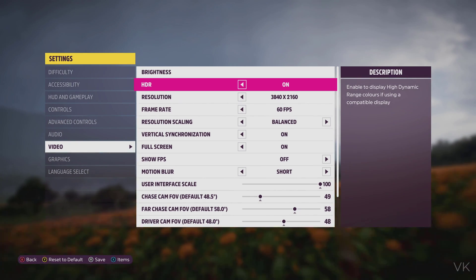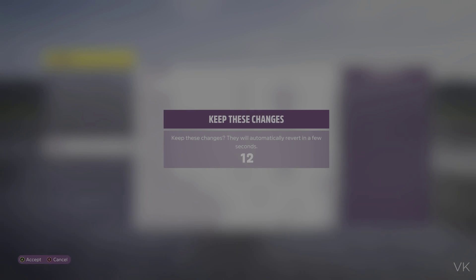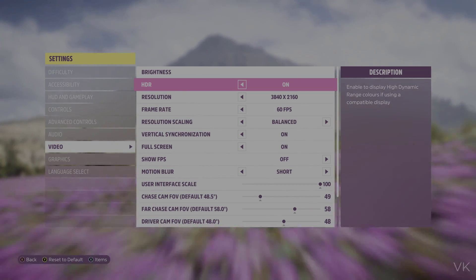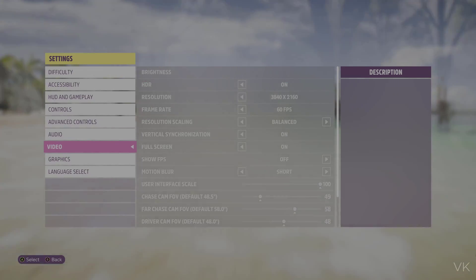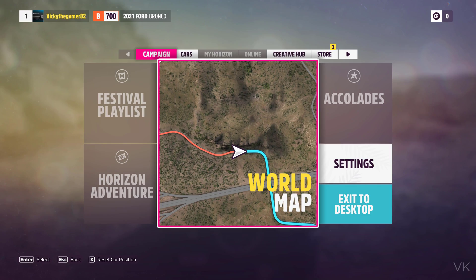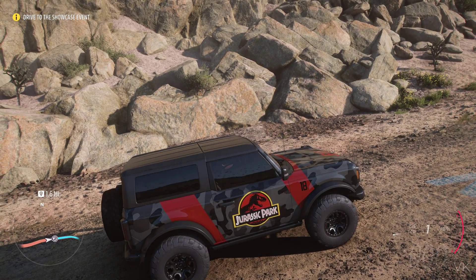Once you enable it, don't forget to save it — tap the save button and accept. That's the difference. Now HDR is successfully enabled on PC. You can play the game. The game has started and now you can see the clarity. Super cool!